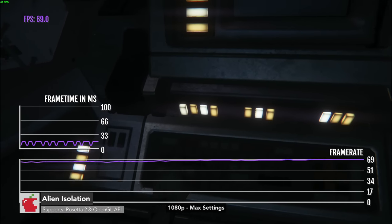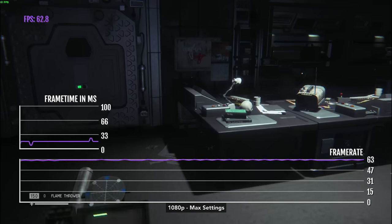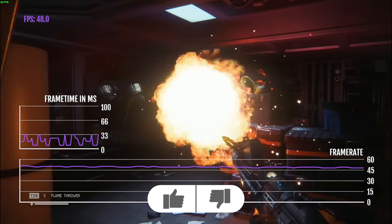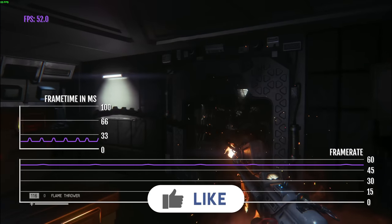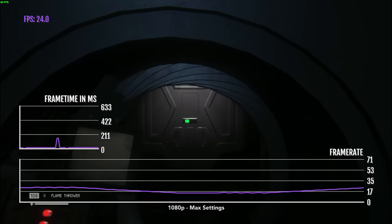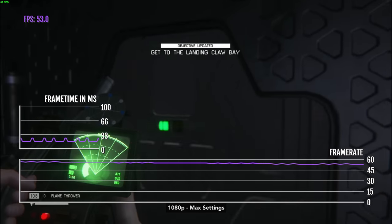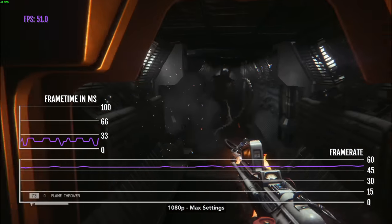Speaking of OpenGL, Alien Isolation is one of the few AAA Mac games still running on OpenGL on Mac. What you'll find with OpenGL games is that they may have mixed performance on Apple Silicon. At 1080p Mac settings, Alien Isolation is only getting 50 to 65 FPS. Like Techland, Feral Interactive recently ported this game to Switch. I'd love to see Feral update this game to Metal and ARM64 on Apple Silicon — this is my second favourite game of all time and I just don't want to see it disappear for Mac.